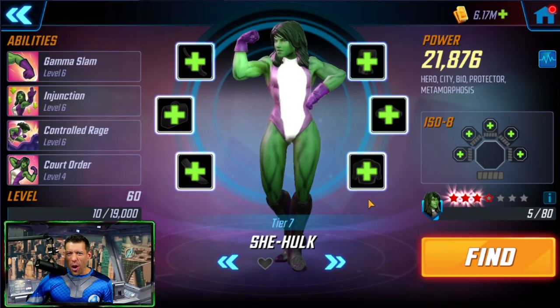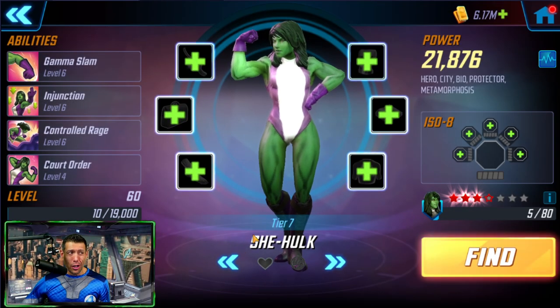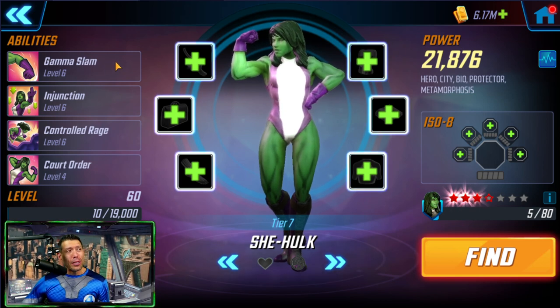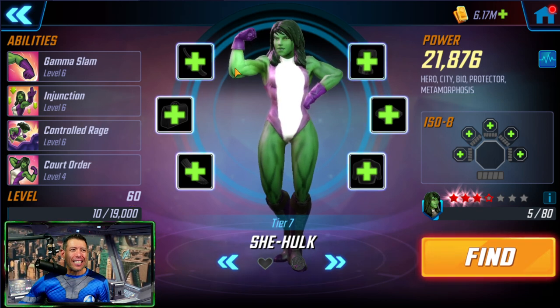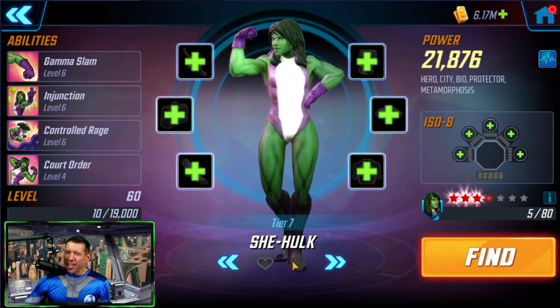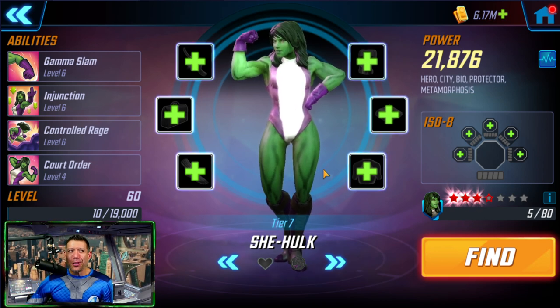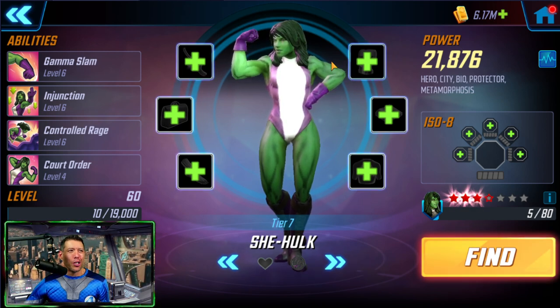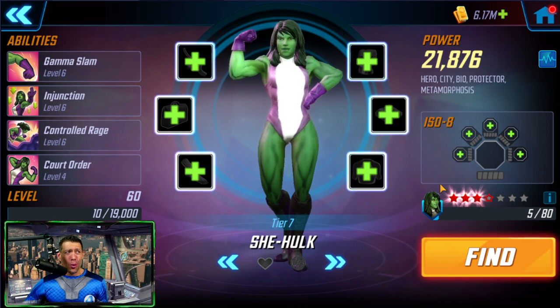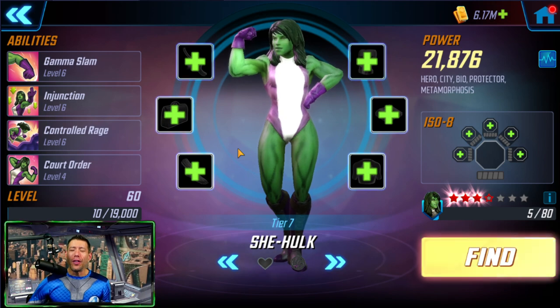Was it worth the 50 bucks? Let's go recruit her. There's something wrong with her neck animation — hopefully they patch that. At least the disappointment wasn't on Anti-Venom. We're going to build her up and take her into battle. Got her up to level 60, skills at 6-6-6-4, tier 7. With new release characters I'm trying to conserve biogear, so this is all the testing we'll do with She-Hulk.